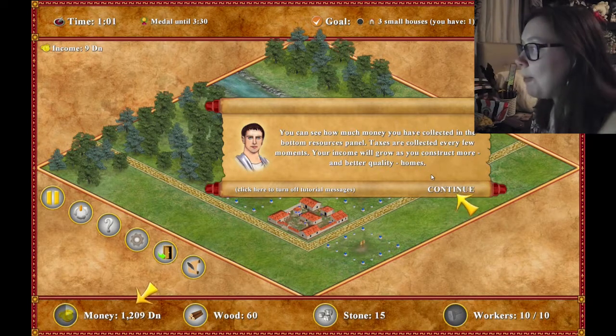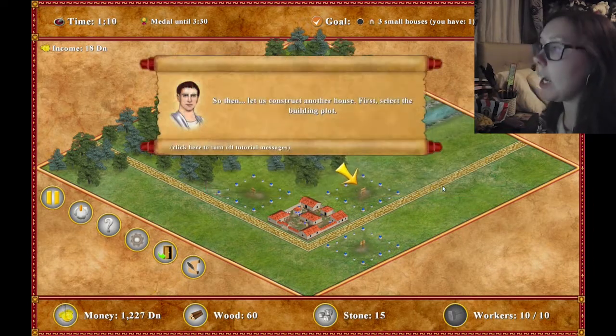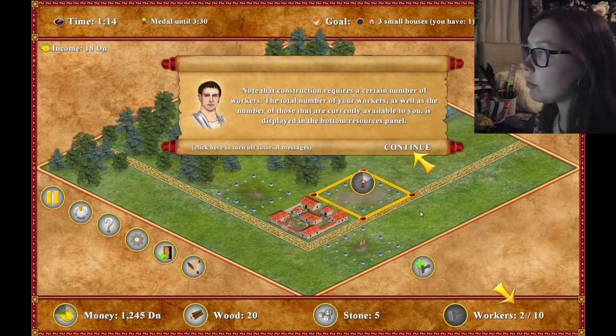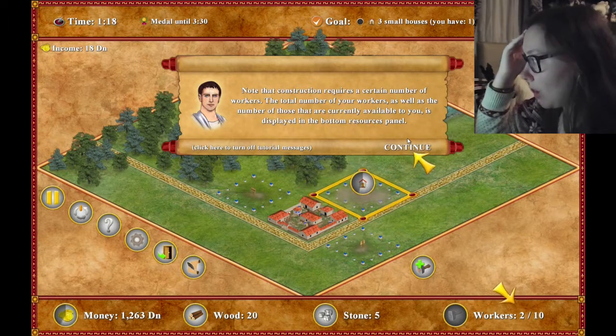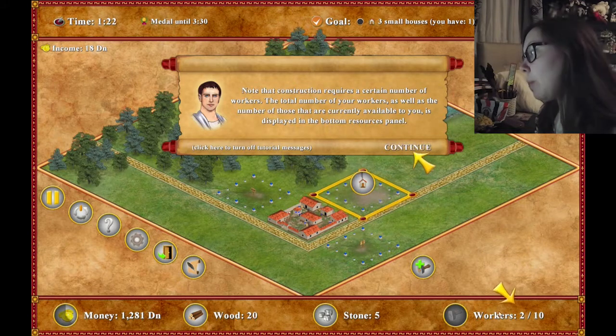"You can see how much money you have collected in the bottom resources panel. Taxes are collected every few moments. Your income will grow as you construct more and better quality homes." Okay, I need to build another house apparently. I know what I'm doing. Construction requires a certain number of workers. The total number of workers as well as the number of those currently available is displayed at the bottom.